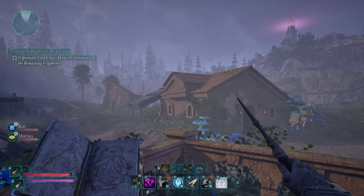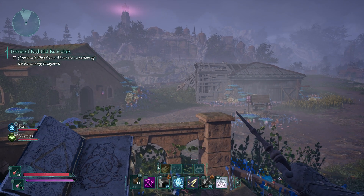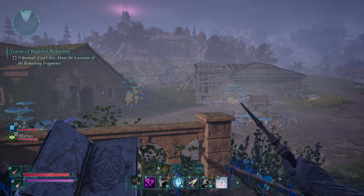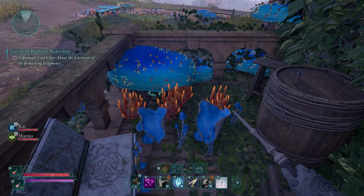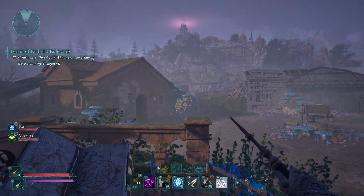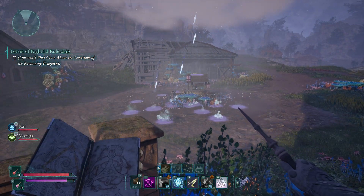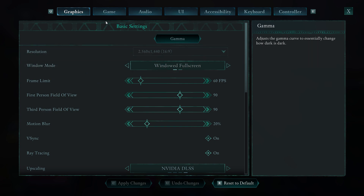Welcome back to the Chupacabra Tutorials channel. I'm your host Larry, and today I'm going to go over the optimal graphics settings for the game Avowed, so you can get the best combination of good-looking graphics — like all the fancy glowing mushrooms — and also the best performance so you don't lag out in combat while casting ginormous spells. To get started, go into Settings and navigate to Graphics, which is the first tab.